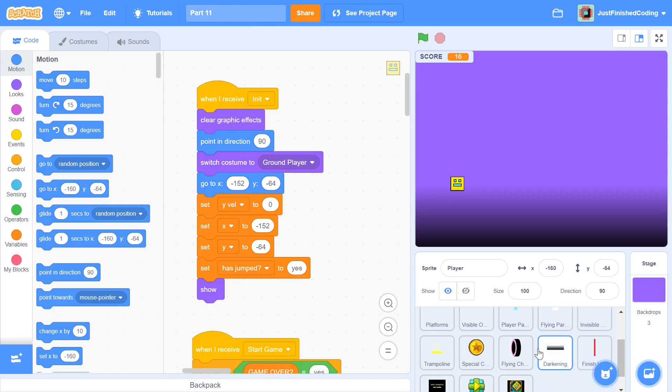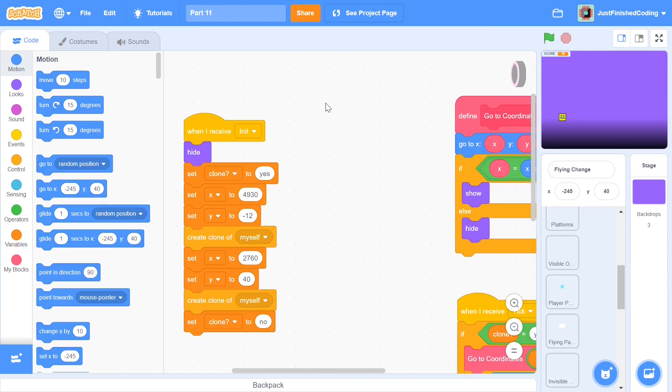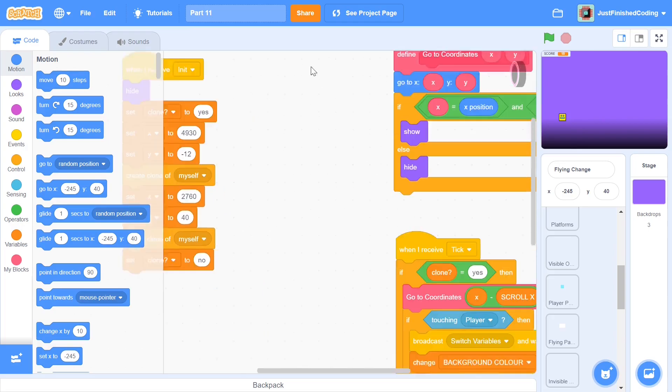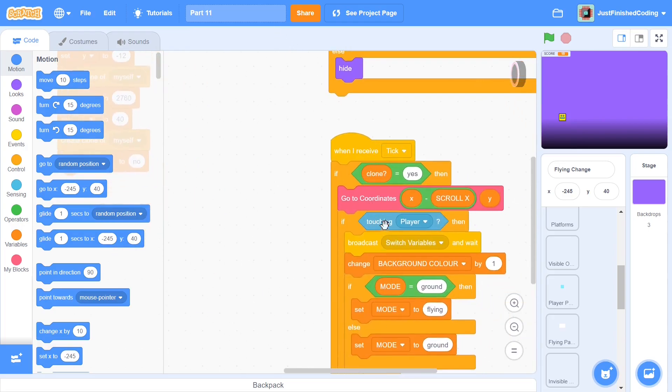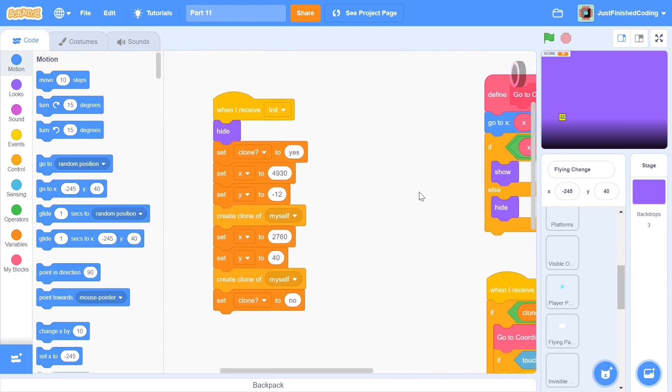Before getting to the special coin I'm going to fix the bugs, and the first main one is in the flying change. In case you have it set up without deleting clones at the beginning, you'll have a whole bunch of errors, because we're not deleting the clones. Since we're not doing that, we'll have multiple clones created when restarting the level. Instead of applying changes just once, we'd go through the entire thing twice — switching variables twice, changing background color by one twice — and instead of switching mode from ground to flying we'd switch it back to ground. It's a complete mess.